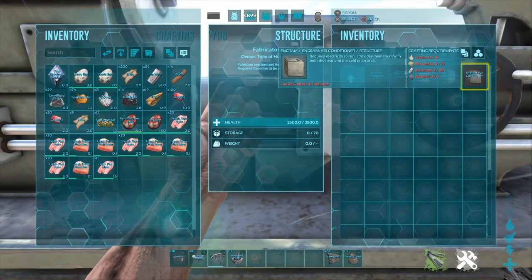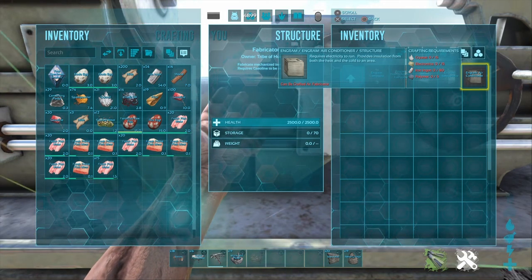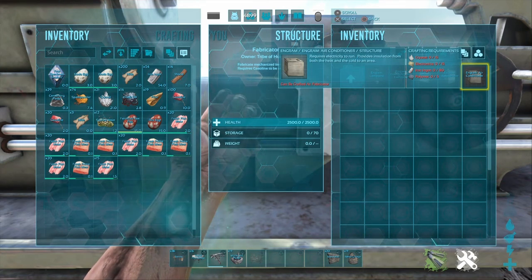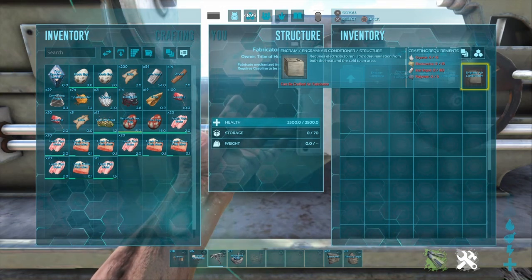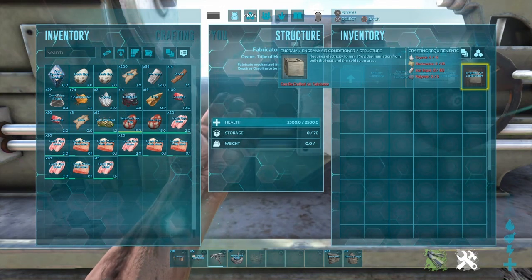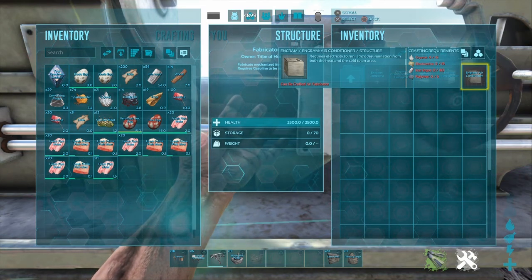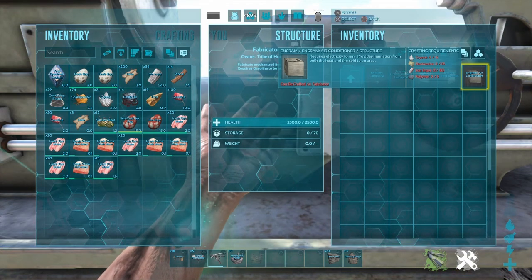After making your generator and electrical equipment, you're going to want to make a few air conditioners. Depending on the creature you might not need too many, but a good number to have is maybe 20 to 25 air conditioners, because the bigger creatures need a lot more to make them hatch.